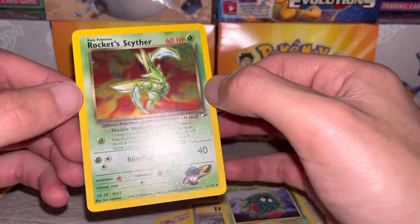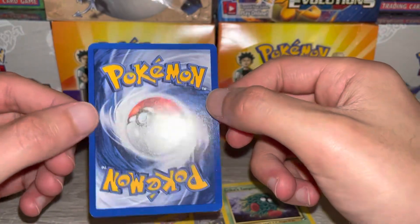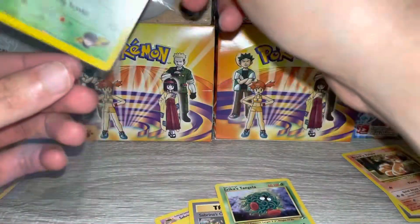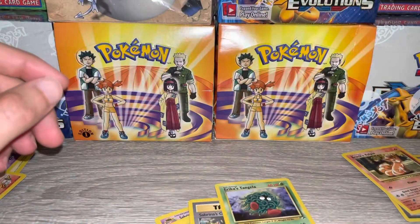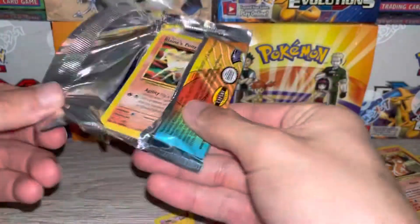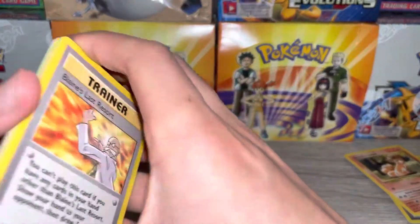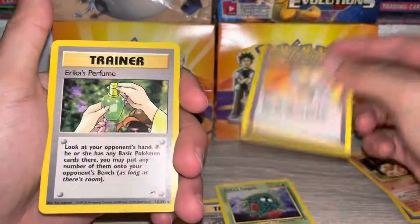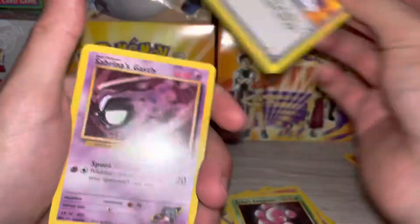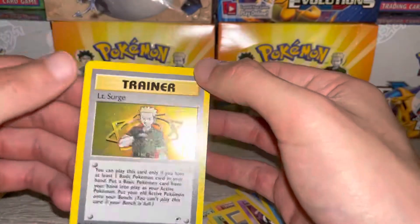You can see these cards are really mint, like mint. That's pretty clean. Hoping for that Moltres or Gengar in this last pack — I'll be happy with any holo. Blaine's Last Resort, Erica's Perfume, Sabrina's ESP, Fire Energy, Ponyta, Exeggcute, Gamble, Gastly, Spearow, Poliwag — and the rare is Lieutenant Surge holo! That's nice.